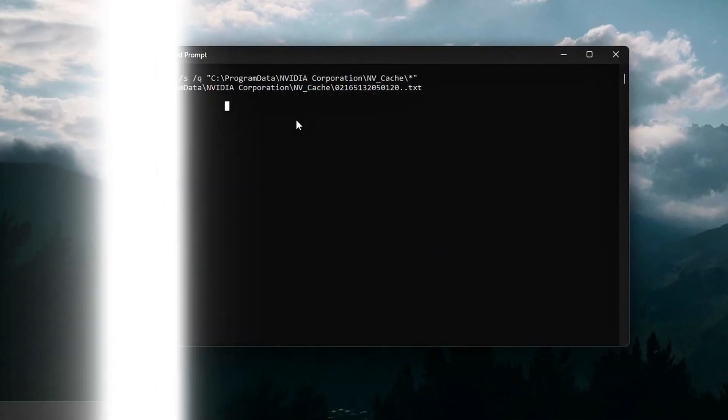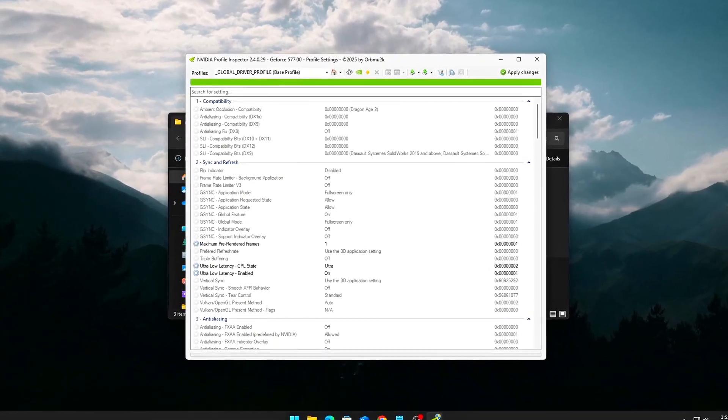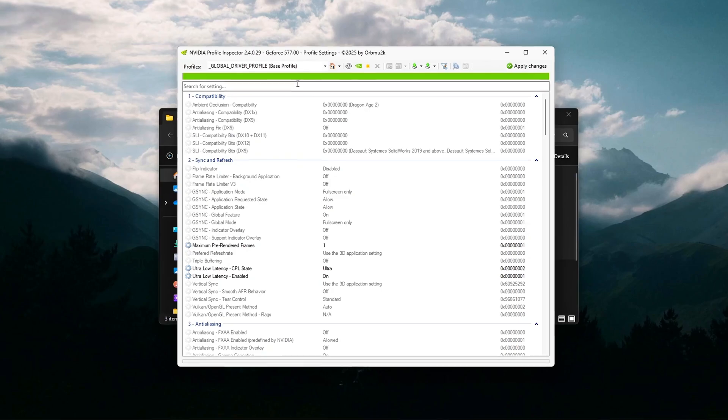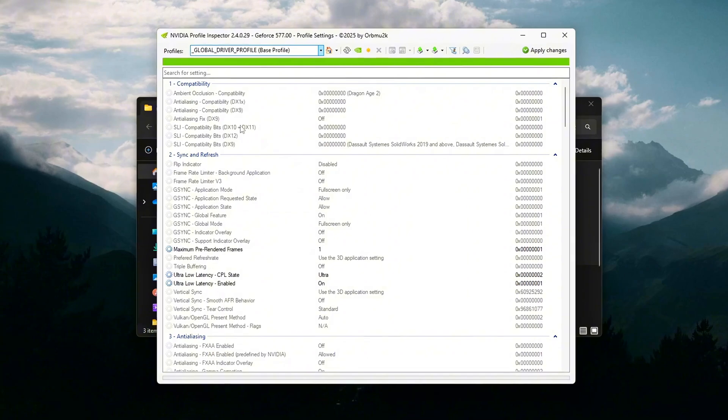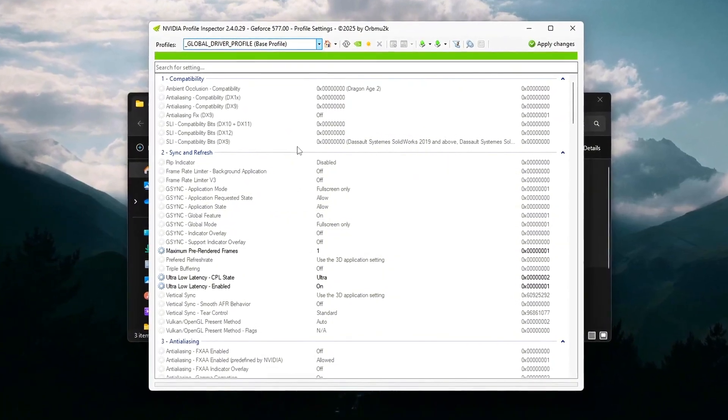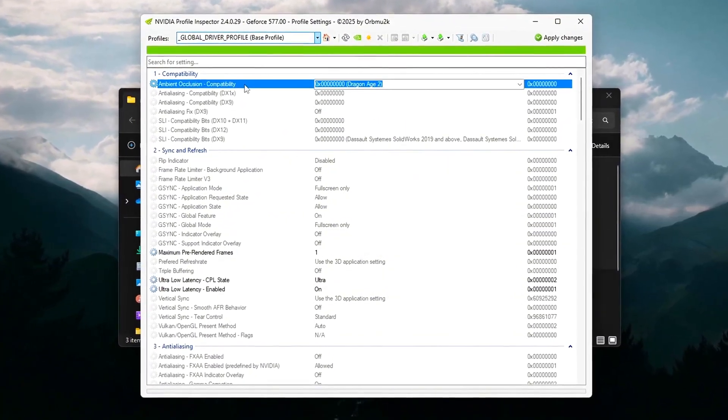But here's the good news. Today I'll show you five powerful steps — registry edits, command line tweaks, and hidden driver settings that will strip away the extra latency, make your PC respond instantly, and unlock a true low-latency gaming experience.